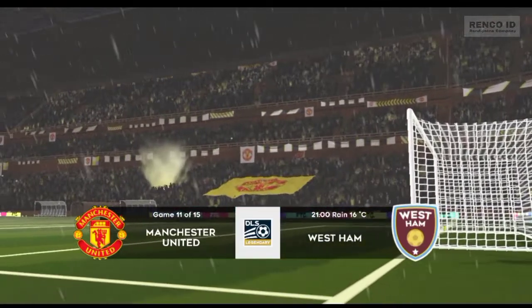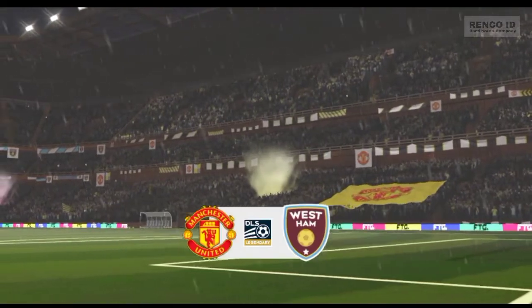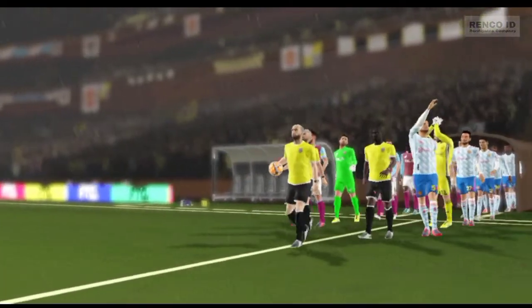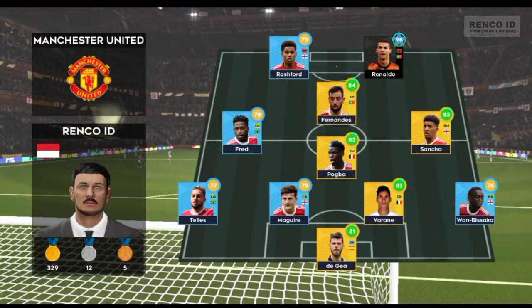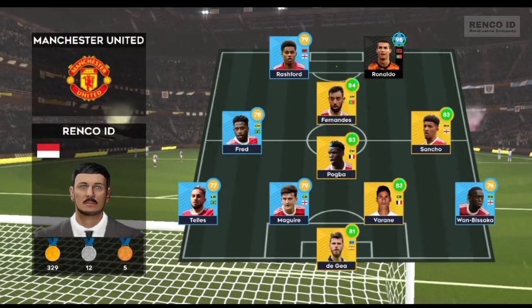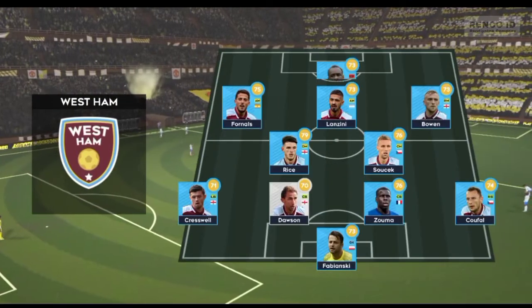So who will go home with the points here today? Let's see how the teams line up. The managers decided to go for a 4-1-2-1-2 formation, an unconventional formation which can be deadly when used properly. The away side has gone for this lineup.